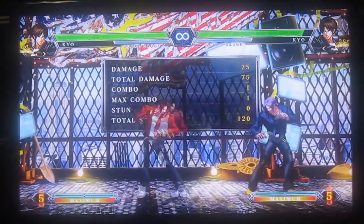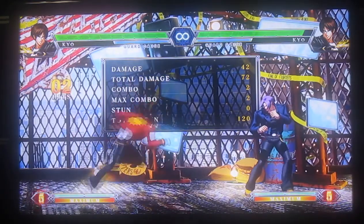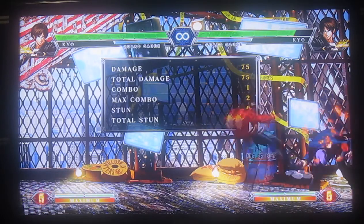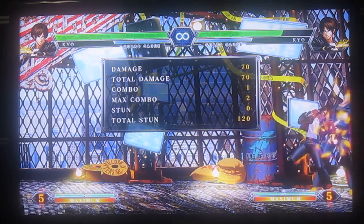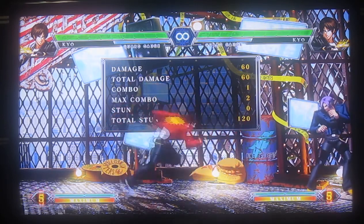Command normals. So he's got an overhead, and as I showed you earlier, it's down 4D. His overhead is a 4D. It has to be blocked high, obviously, because it's an overhead. You can chain cancel it, but it won't combo. And if you chain cancel it, it's not going to be an overhead anymore.